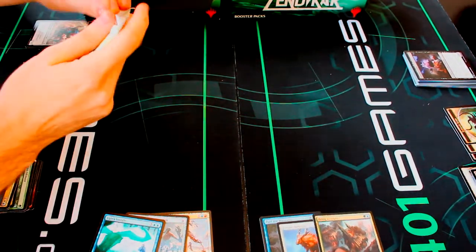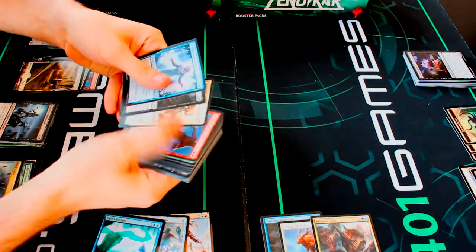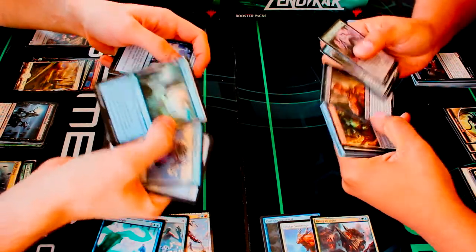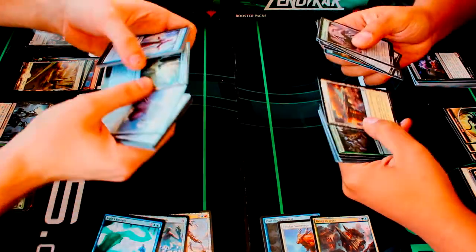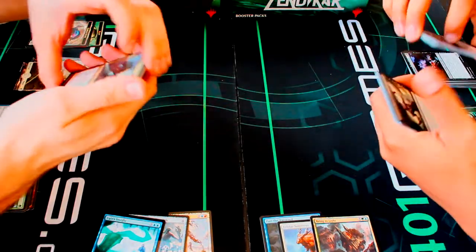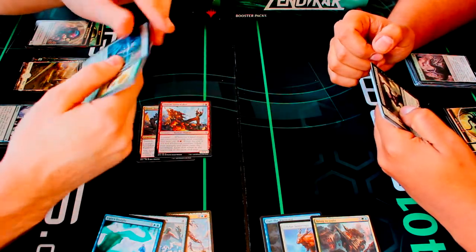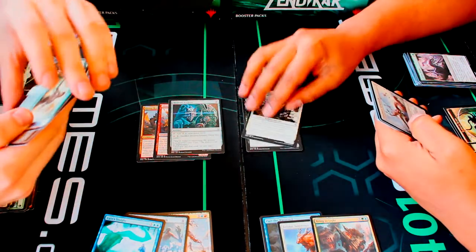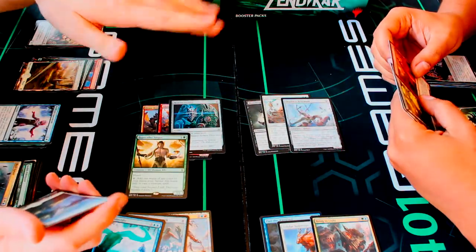Let's knock some more packs out — probably just going to start showing the rares. We've got some common lands in these packs — like the Skyline Cascade and Sandstone Bridge — which are really cool in case anybody doesn't want to play regular basics. Got Grove Rumbler, Akoum Stonewalker, Hedron Archive — I like this card a lot — Bloodborne Vampire, Kozilek's Channeler, Deathless Behemoth, and the Beastcaller Savant for rare.